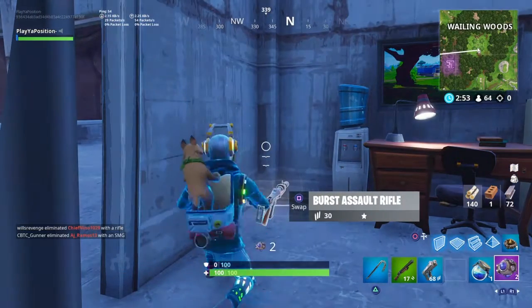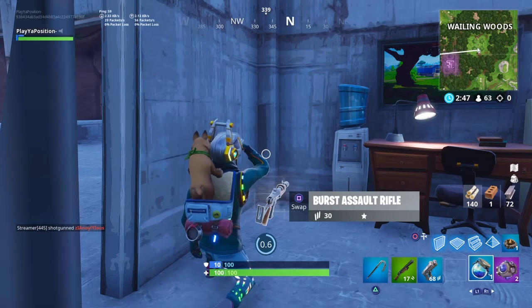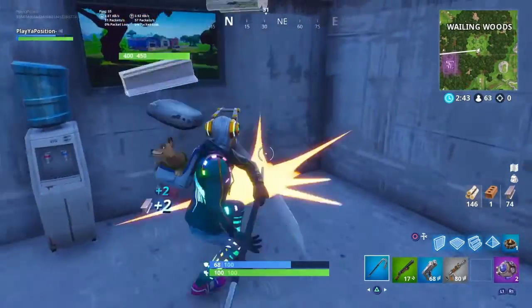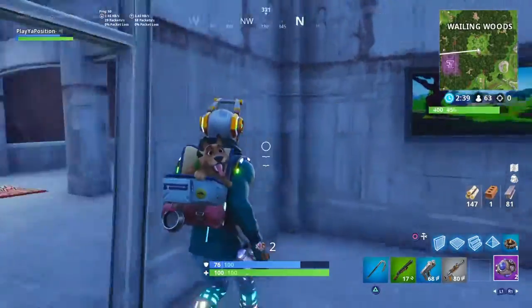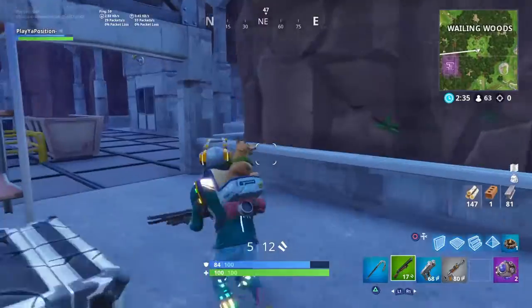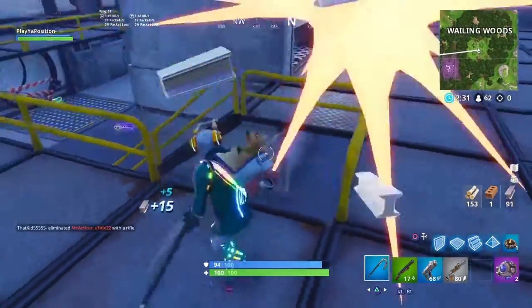This is like the perfect survival bunker down here now. We got 100 health, 100 shield, we got the cozy camp, we got the shockwaves, so if we really needed to we could bust out of the top of the floor. In the main area out here, all this roof that is above me right now, you can just bust right through it.